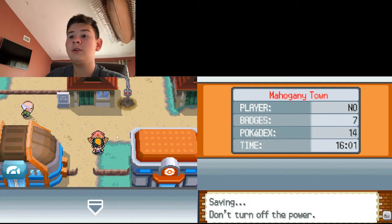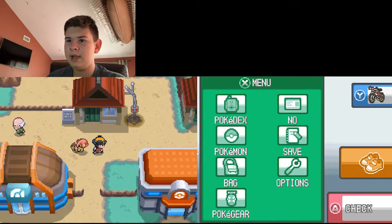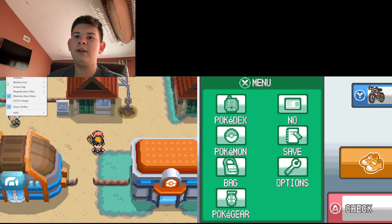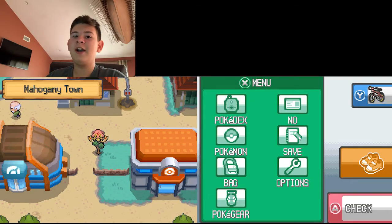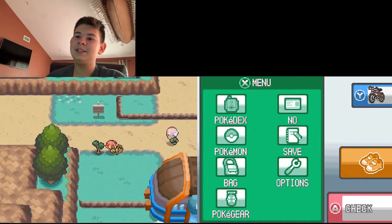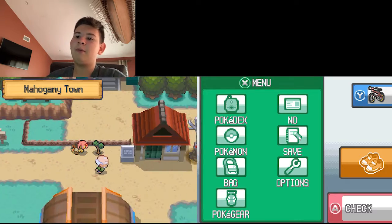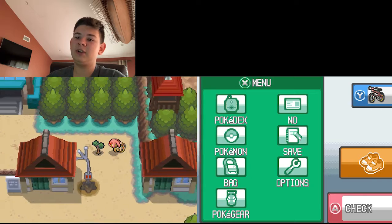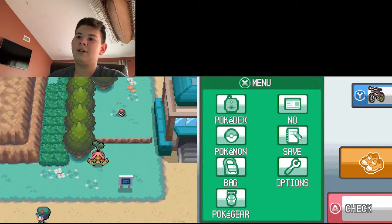It looks like when you save you actually change back to normal. Okay, now I'm back to me. Let's do this — the second one: what happens when you play as the cut bush in Pokemon Heart Gold. If you guys don't know what the cut bush is, if you wanted to get somewhere blocked by this bush you'd have to use cut on it. So this is the cut bush.